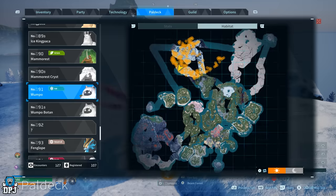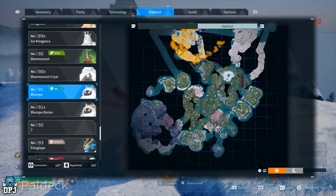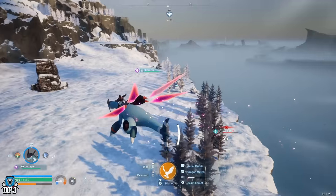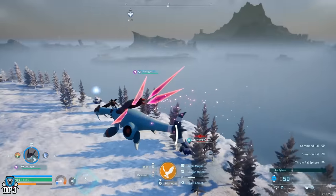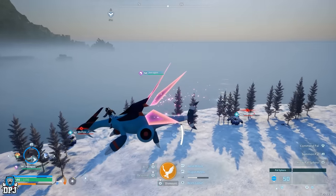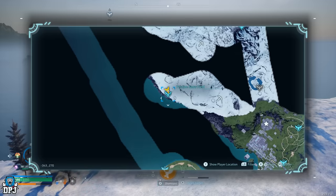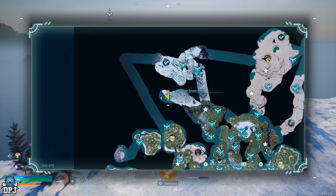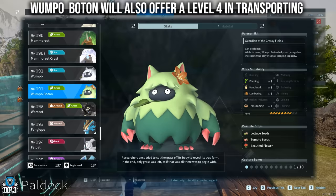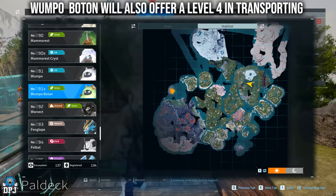For Transporting, the one level four pal in the game is Wumpo — the same pal we just covered for Lumbering. Wumpo is located in the top left of the map. It's a very cold area, so bring cold resistant armor and better spheres to make the catch easier. Wumpo offers level four in Transporting.